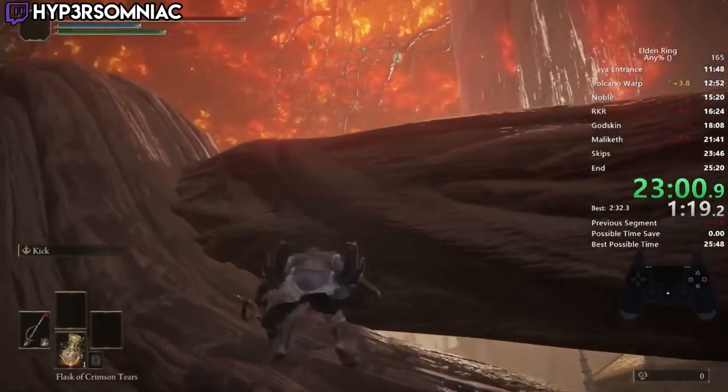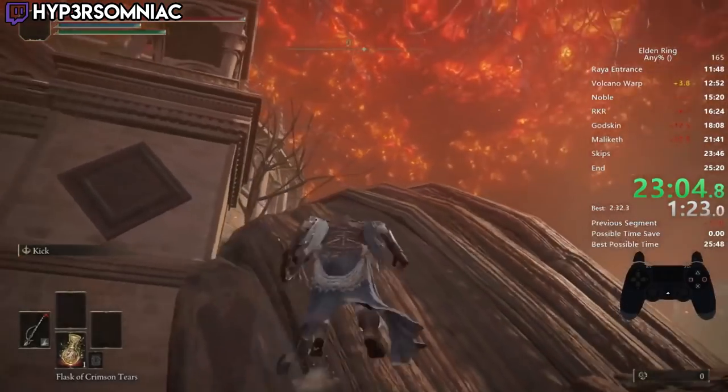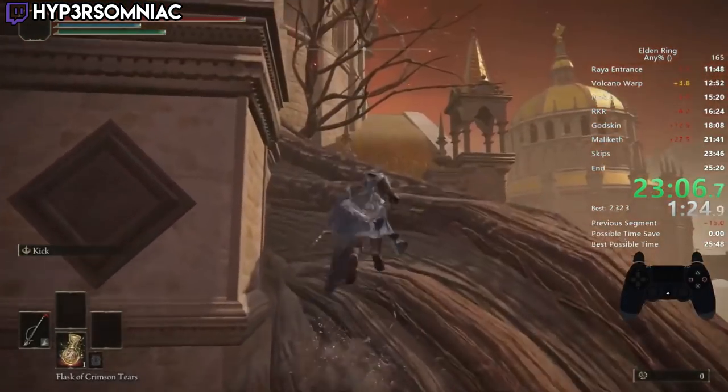To explain the route, let's first start with the restricted any percent category. Timing ends whenever the credits begin to roll after touching the Fractured Marika. This can only be done after defeating Radagon and Elden Beast, meaning there are at least two bosses we'll have to fight. In order to reach Radagon in the Ashen Capital, normally we have to defeat Gideon Offnir and Godfrey along the way, but we've had skips for these guys for weeks.